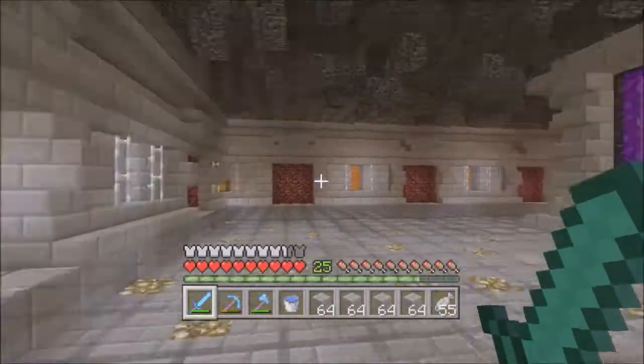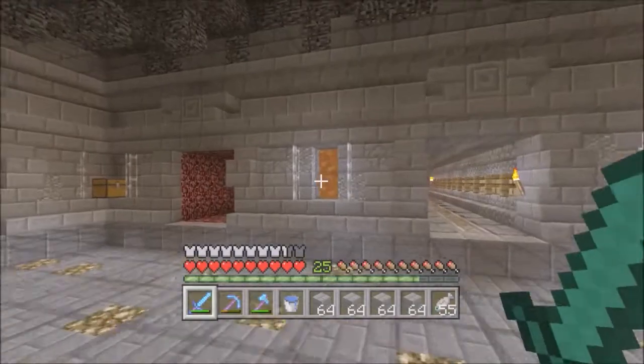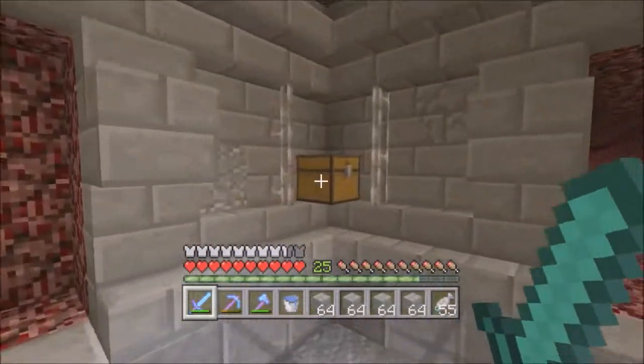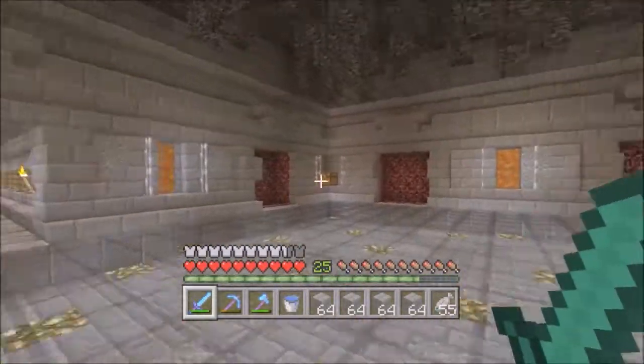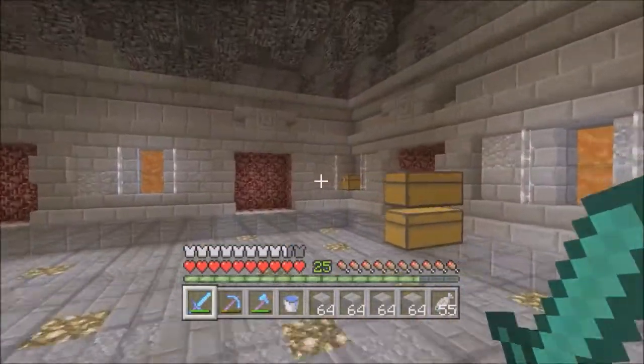We are in our nether hub that we made last episode. I think it looks amazing. I added a couple of chests in each of the corners — each has a stack of fish and 16 ender pearls, in case we need something we forgot at home, like ender pearls or fish.